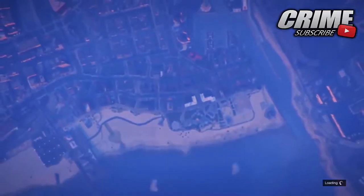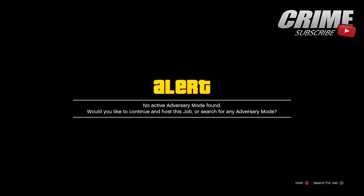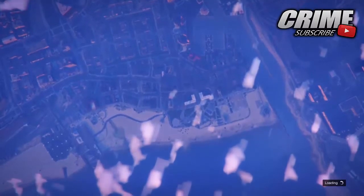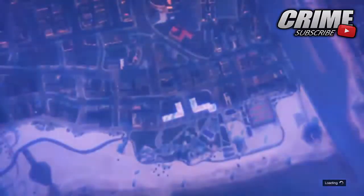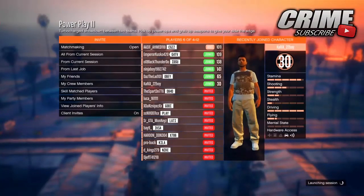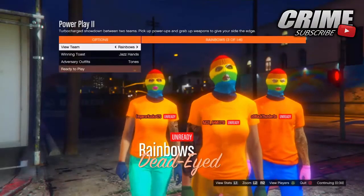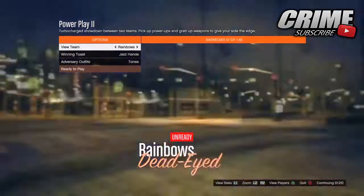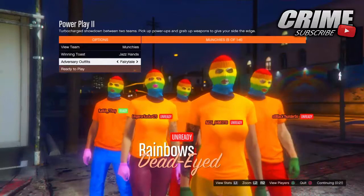Power Play 2 is the only one I know that has a Christmas mask. When you get into the matchmaking screen, hit Circle to host it — because whenever you join an adversary mode like this, the game puts your character in some random outfit that you don't want. So host it yourself, invite a few players. As long as you're in a public lobby it won't take that long.